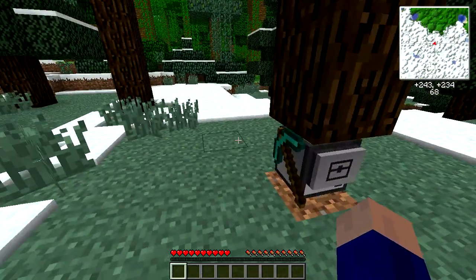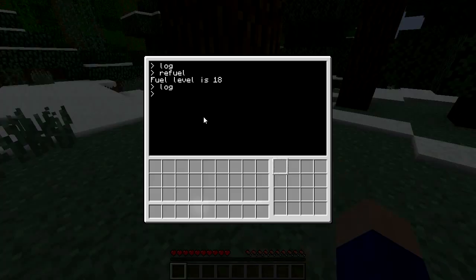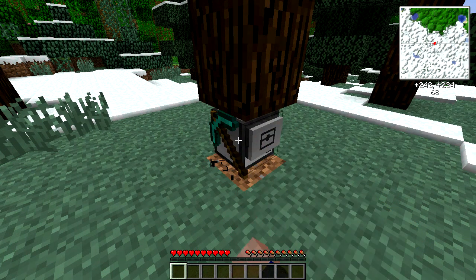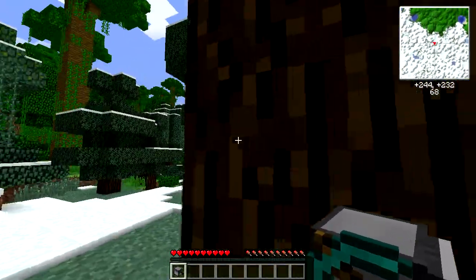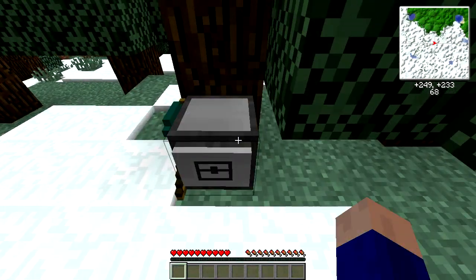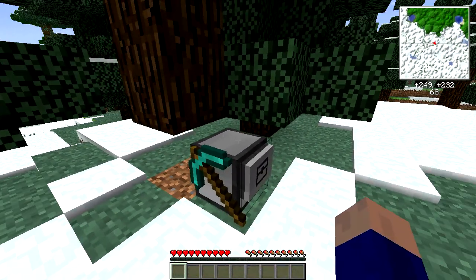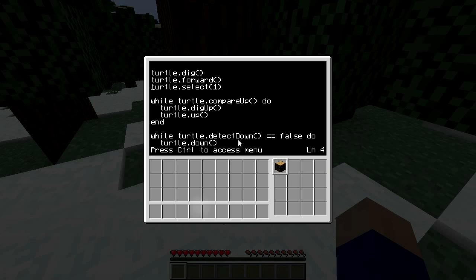That screwed up my program — because when I ran it the first slot was empty, so the compareUp check didn't work right. I see what happened: I was doing compares against slot one but slot one was empty. I must have made a mistake. Let me try dig forward, select... okay, pardon me for a moment.